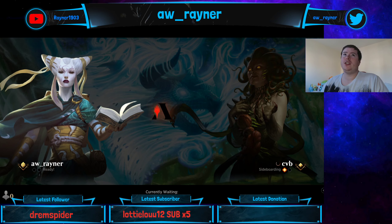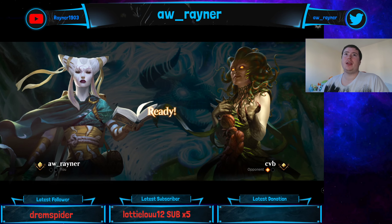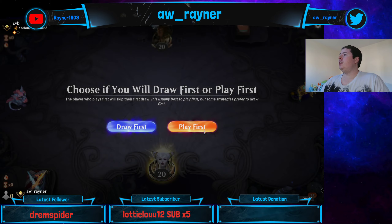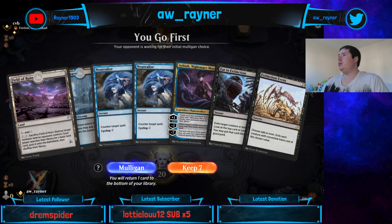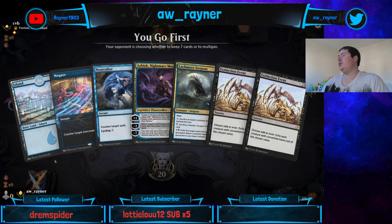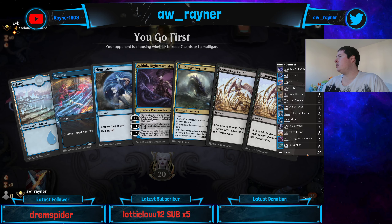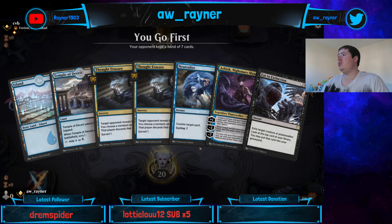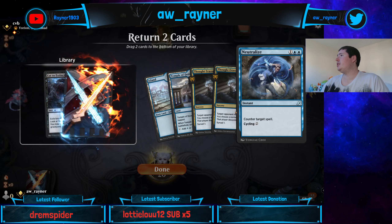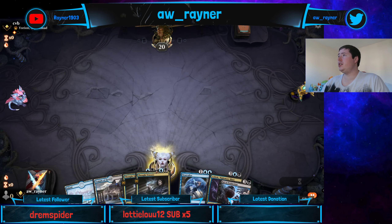We weren't a hundred percent dead there, but it's going to take so much effort and nickel-and-diming to get back ahead that I don't think it's worth doing when we're just trying to showcase decks rather than play 100% correctly. This hand is really awkward. How many lands are in this deck — 26? That seems wrong. That can go away and I'll have to throw one of them away. I think I need to keep the Ashiok; it's a one-off.